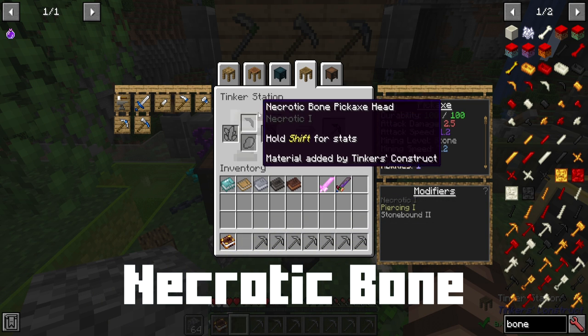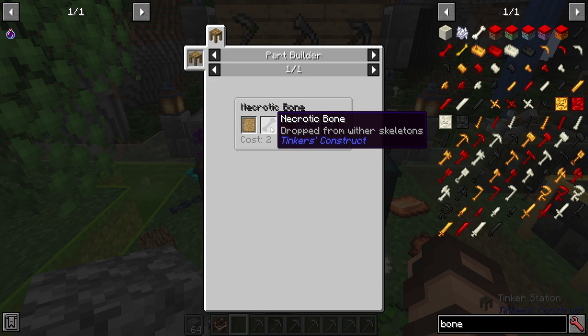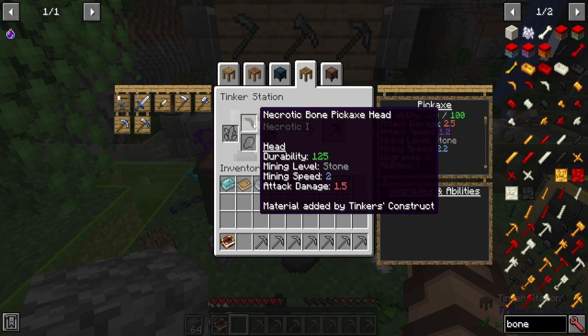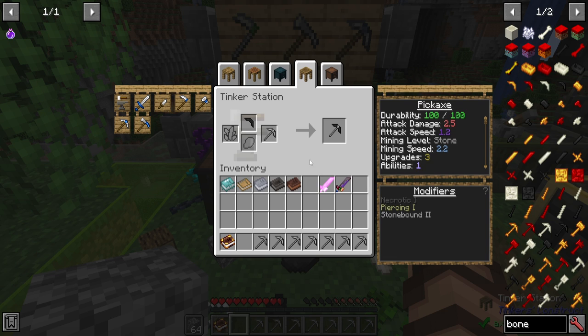Necrotic bone — while it requires going into the nether, since it's dropped by wither skeletons — can be useful for a little bit of lifesteal. It's a random chance of gaining about half a heart, with a better chance as you gain more levels of it. If you're using something that attacks very fast, a necrotic bone might be worthwhile, but as a tool it's not really useful.